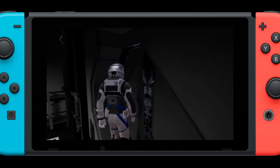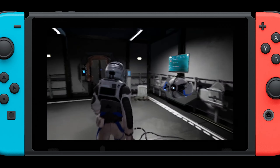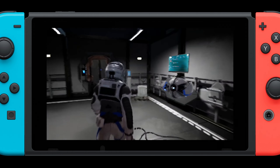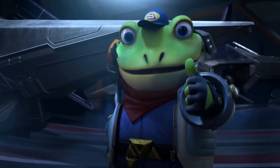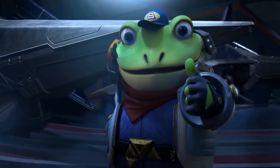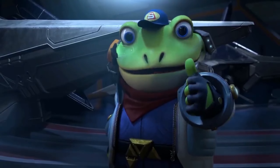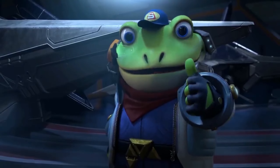Deliver Us The Moon is an excellent narrative adventure that comes to Switch mostly unscathed. The docked experience is pretty smooth, and all things considered, the concessions here are fairly light for a Switch port. The handheld experience is fine when navigating tight space station interiors, but gets extremely blurry any time you enter a more complex environment or step out onto the surface of the moon. It isn't unplayable in these moments, but the difference was enough to catch me off guard. Still, if you've waited this long to play it on Switch, I don't think you'll be disappointed. This is an enthralling story that is definitely worth experiencing.